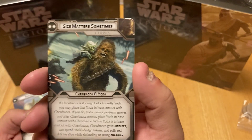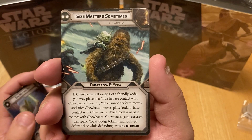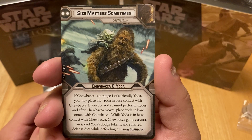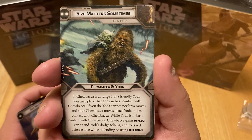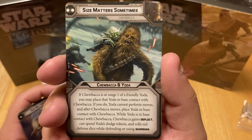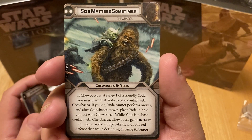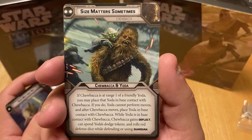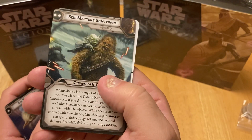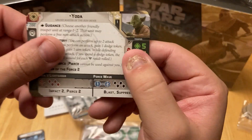'Size Matters Sometimes' is the new Chewbacca card included with this set. If Chewbacca is at range 1 of a friendly Yoda, you may place that Yoda in base contact with Chewbacca. Yoda cannot perform moves, but after Chewbacca moves, place Yoda in base contact with Chewbacca. While Yoda is in base contact with Chewbacca, Chewbacca gains Deflect; you can spend Yoda's Dodge tokens and roll a red defense die when defending or using Guardian.